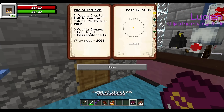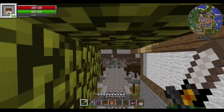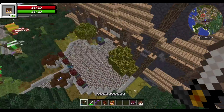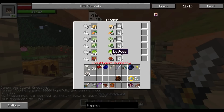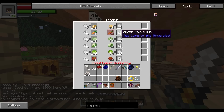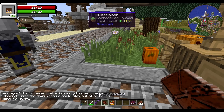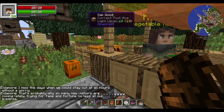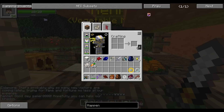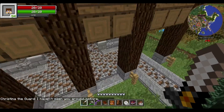Wait a second — infuse a crystal ball to see the future, perform at night. Fair enough. So you don't have it. I want to head back home. Where can I grab a carrot? Does this person sell carrot? Oh, you sell carrot! Okay, so this is to sell and this is to buy — that makes more sense. I was like, two bucks, that's pretty good. I can do that quest constantly just to keep getting random stuff. No thank you. So I'll take that. We got a carrot.